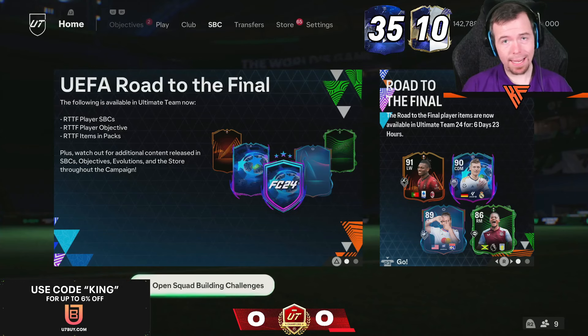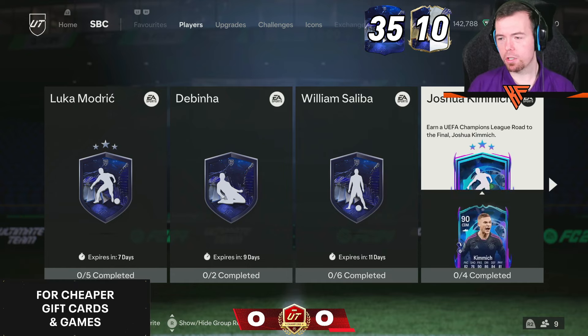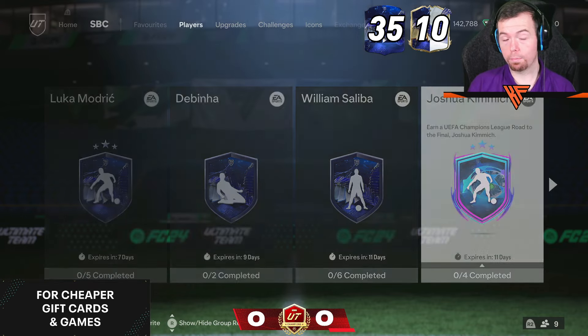Welcome to another 6pm Shorts where we'll see what EA has decided to drop today. Road to the Final — Joshua Kimmich is our first card, and it is a double play style.